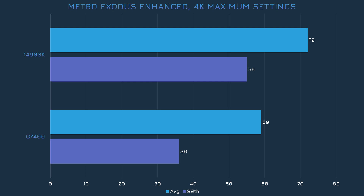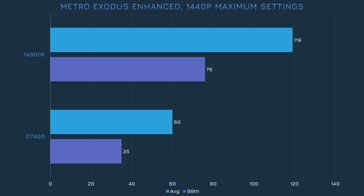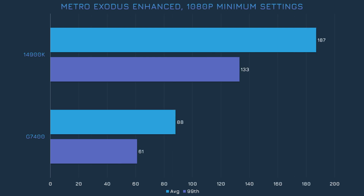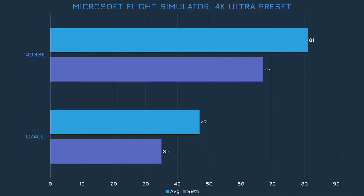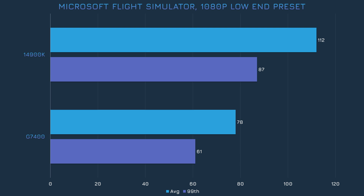Performance in Metro Exodus Enhanced Edition at 4K was acceptable, though the 14900K did provide somewhat smoother performance. The gap widens substantially at 1440p. The G7400 gains almost 50% more performance as the settings are lowered, but the frame rate is still much lower than it could be with a better CPU. I thought Microsoft Flight Simulator would really bring the G7400 to its knees like what happened in Minecraft, but this tiny CPU actually did okay. Even the 14900K couldn't hit three digits. The G7400 was able to hit a much higher frame rate when we dropped to minimum settings, though the game doesn't look nearly as nice.